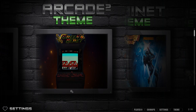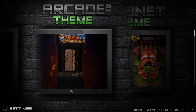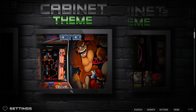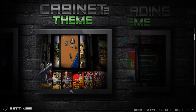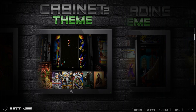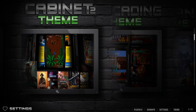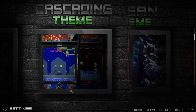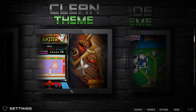Now let's check out these awesome themes. Arcade 1 has a little fire in the back and you see arcade cabinets as you scroll. Arcade 2 is really cool — you get to see the T-molding, the marquee, everything. As we go through the themes, you can see menus at the top with a high-definition background picture on the right, box art posters on the bottom, and the cabinet up top.